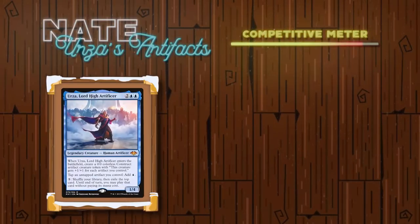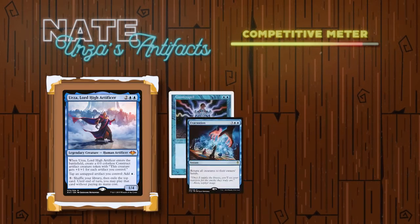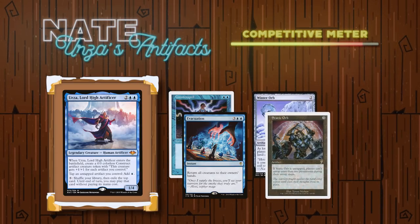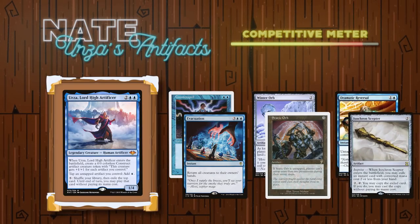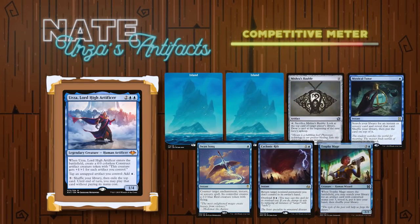And finally, we have Nate playing Urza, High Lord Artificer. The goal of this deck is to control and slow down the board through normal blue stuff like counterspells, but also things like Winter Orb, which Urza can use his ability to get around, all while drawing or tutoring up one of the many ways to make infinite mana, like Dramatic Isochron, in order to activate Urza as many times as needed to play every card in his library. Nate's opening hand contained six cards: two islands, a Mishra's Bauble, a Mystical Tutor, a Swan Song, a Cyclonic Rift, and due to the London Mulligan, he put a Trophy Mage to the bottom of his library.